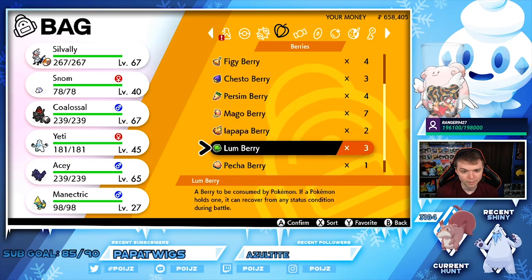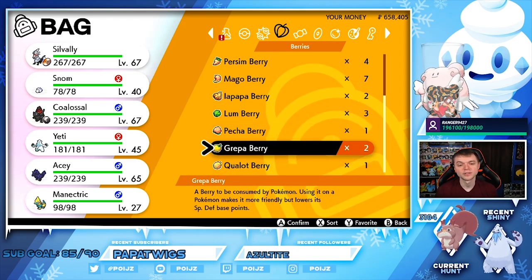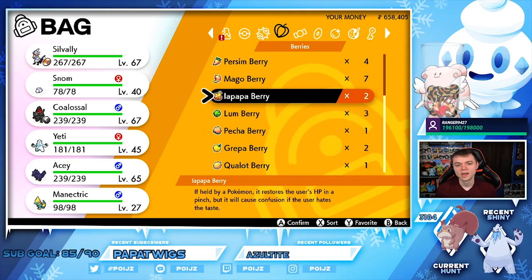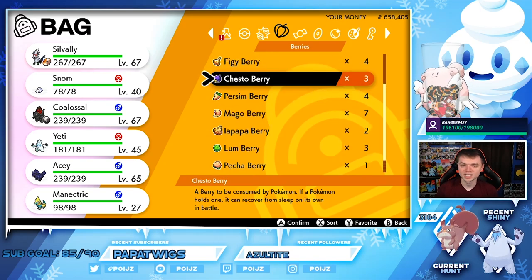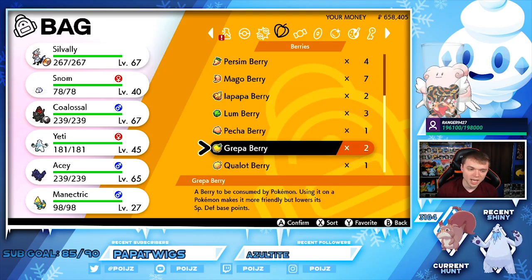Right here it says a berry, when consumed by this Pokémon, makes it more friendly but lowers its Special Defense. This one says it makes the Pokémon more friendly but lowers its Defense. So these berries do come in handy, but they will lower a stat. If you only give about 20 of them, you can evolve it.